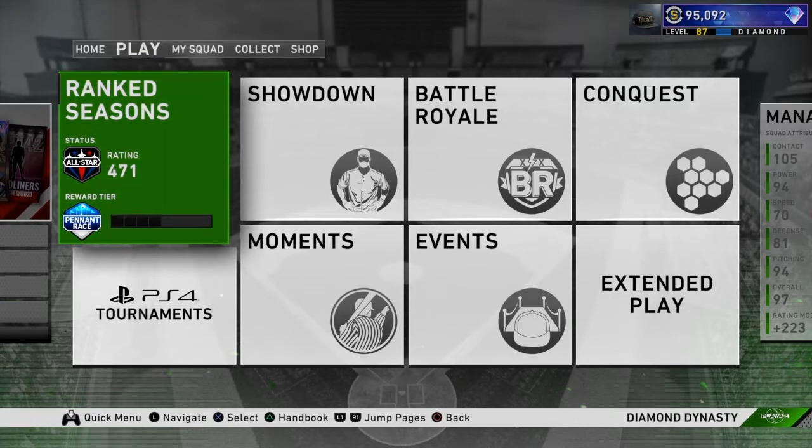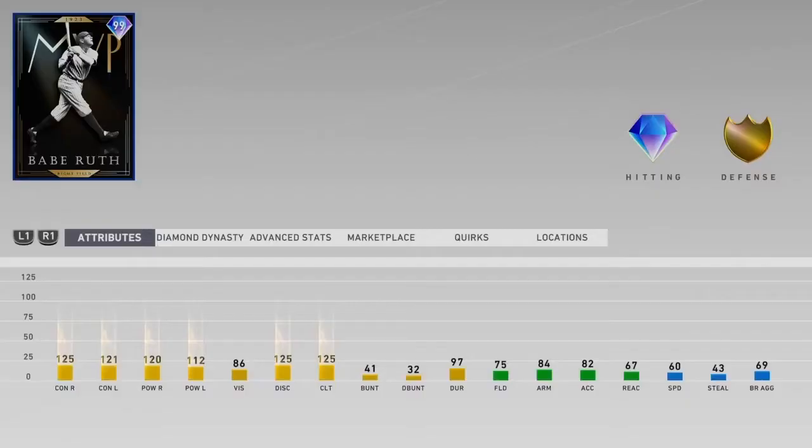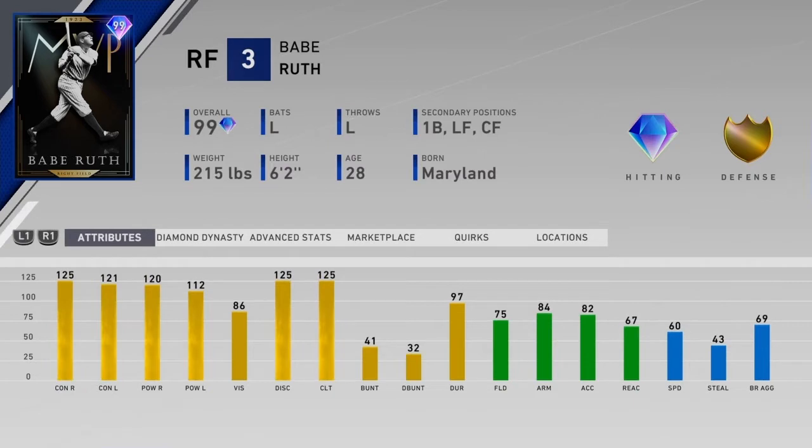Yo, what is up guys? This is Beast44 Gaming bringing you yet another episode of MLB The Show 20 Diamond Dynasty content. And as you can tell by the thumbnail, we have unlocked this Babe Ruth 99 MVP Awards Series card. Look at that power and that contact. Oh my god. 120, 112 power.